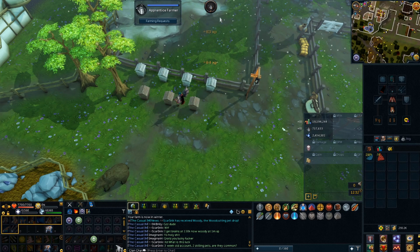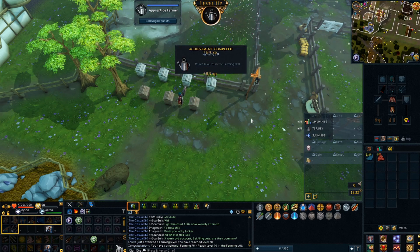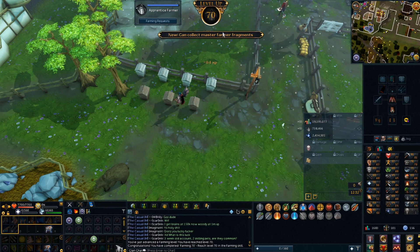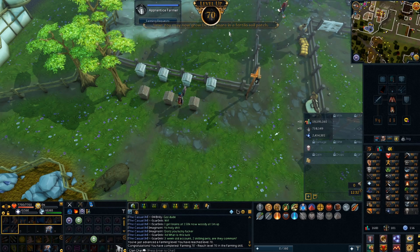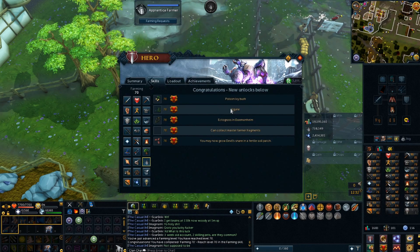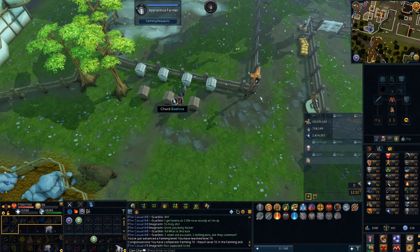About to hit level 70 farming — that's another skill over level 70. My stats are starting to look pretty nice now. Unlocked poison ivy bush, I can collect master farmer fragments, and you can now grow devil's snare. Nothing particularly useful there, but it's another level. Level 70 looks quite nice.